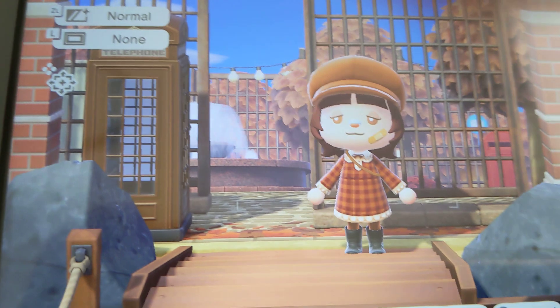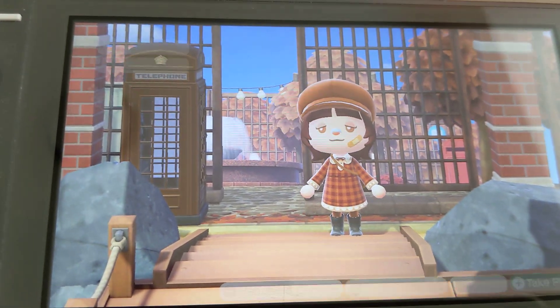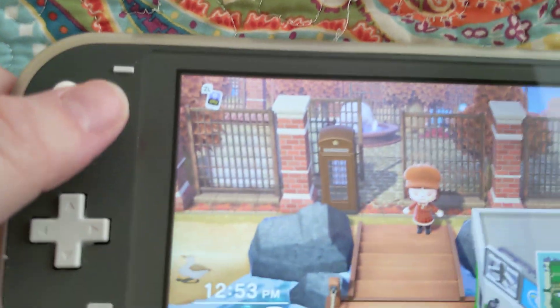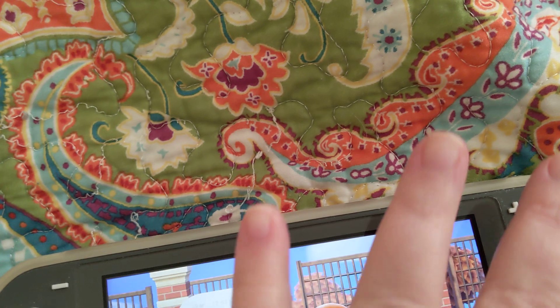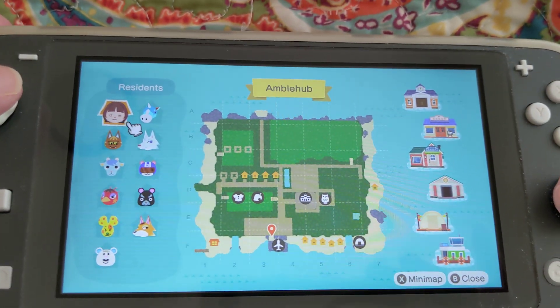That is a custom design, if you're wondering what the dress is. And this is the airport. Let's see how well I do this one-handed again — I forget I do this every time. Anyway, yeah, this is Amblehub.